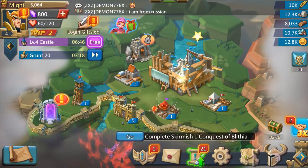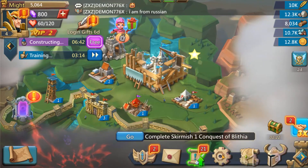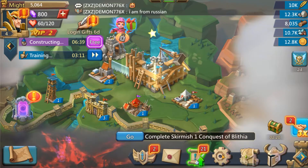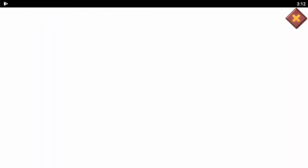With that out of the way, let's jump right into the guide. To redeem Lord's Mobile codes, you'll click on the gear button at the bottom of the screen, then scroll all the way down to redemption codes and click on that, waiting for the page to load.